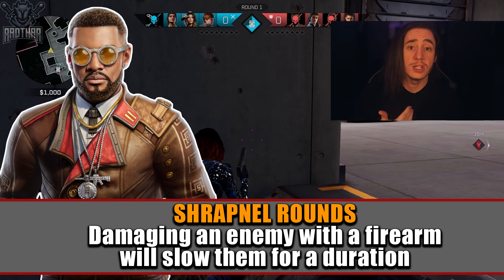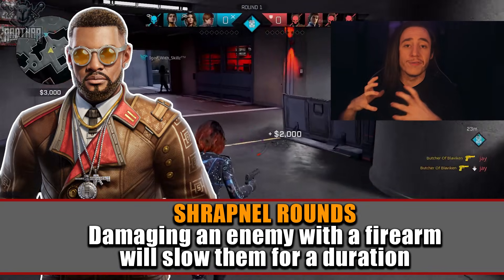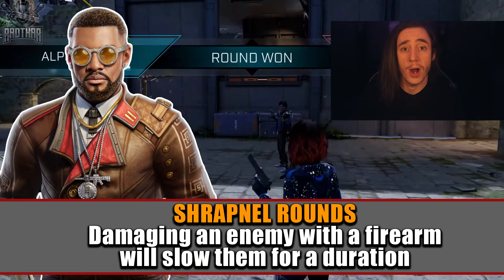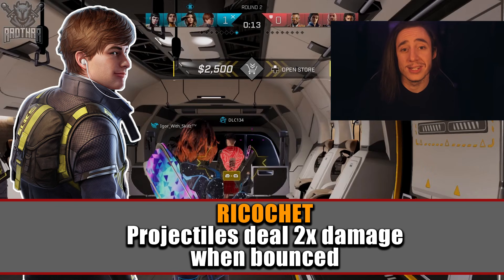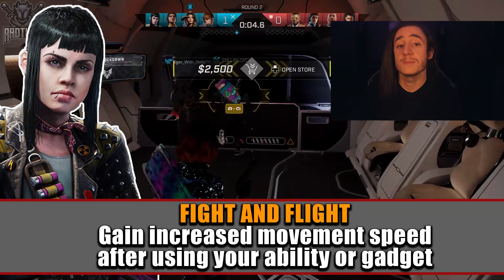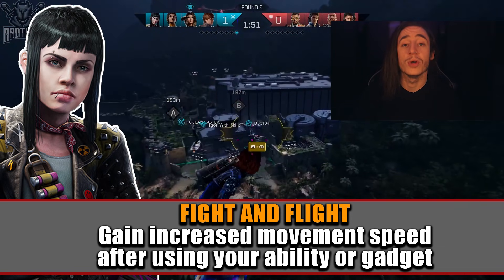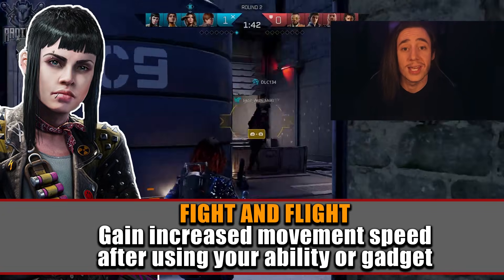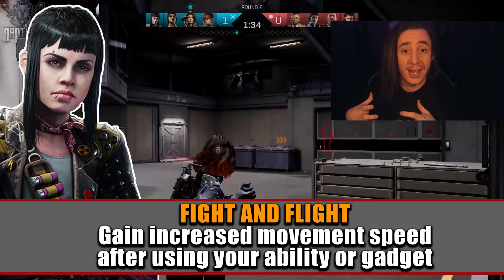Fixer has an interesting passive — when you damage people with your firearms you apply a slow effect — but this slow doesn't really have much impact in a gunfight and doesn't change the game enough to be a high priority. Seeker's passive gives Dahlia extra grenade damage if she bounces off a wall first, which is useful in some situations but isn't widely valuable and is much more effective on Seeker himself with his own bounce nade. Switchblade's passive is actually pretty good, giving additional speed when you use a gadget or ability, which can help with smoke grenade pushes or reviving, but I'd only really recommend it on lockdown — don't link to Switchblade unless you particularly want this passive or lack better options.